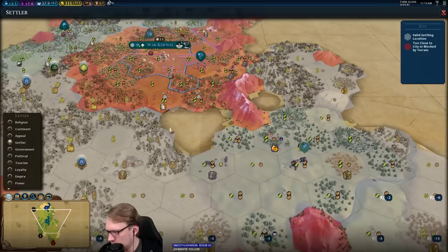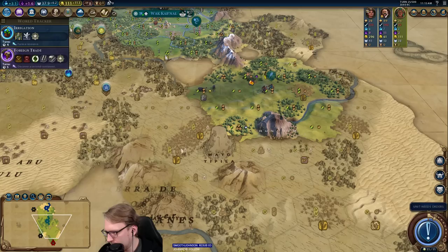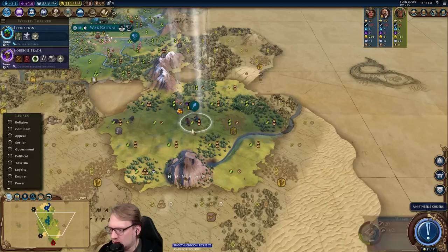We know this is a volcano, so there can only be so much interesting stuff around it. One, two, three, four, five, six — so if I settle the ivory, it's just out of range. Had I settled this, we might be in a better spot.